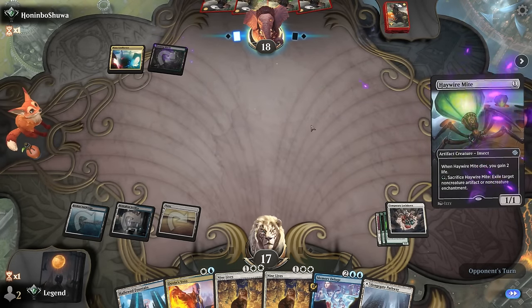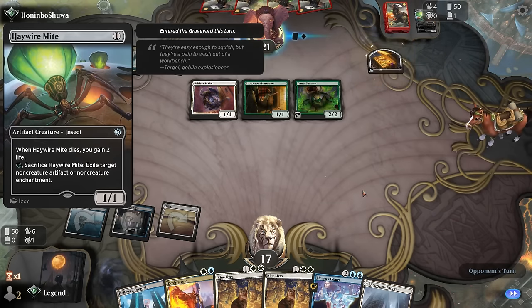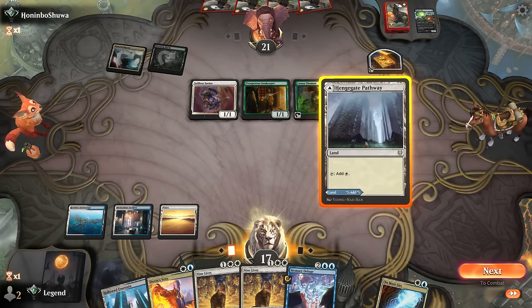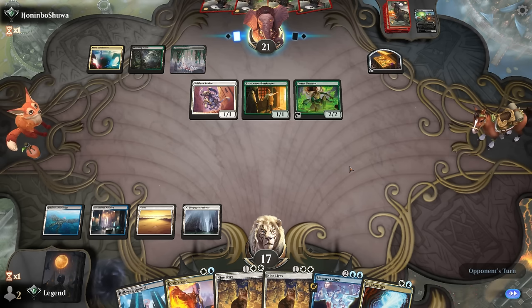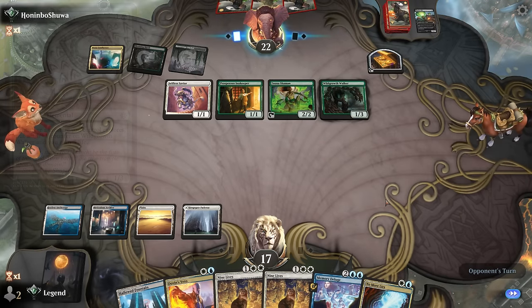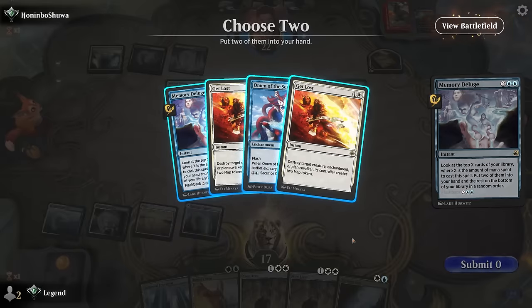The opponent could have sacrificed Savior to send it to the graveyard, but clearly they have an answer to an enchantment — Haywire Mite to get everything back. We don't always see that in the main deck of Amalia combo decks, but it's often in the 75. We can keep up Deluge for now since even if the opponent combos off with Amalia, they won't be attacking for 20 damage yet — and we can beat infinite life gain. Now they seem to be going wide, and holding up Cord of Calling.